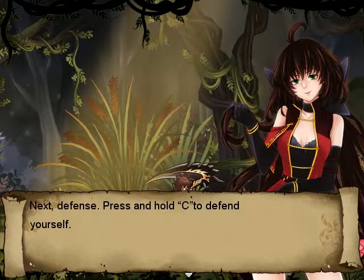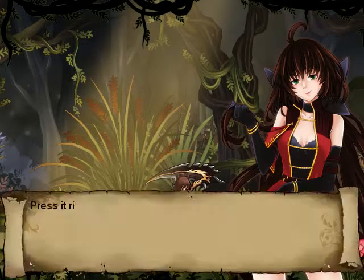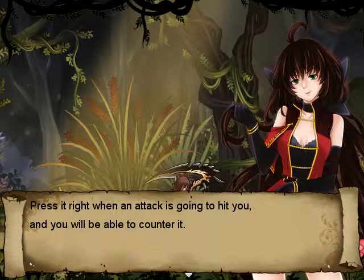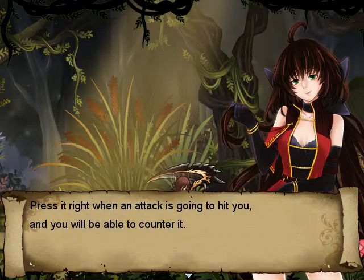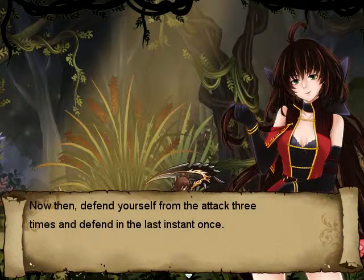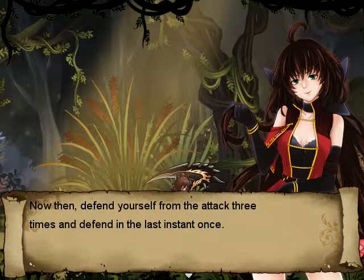Next, defense. Press and hold C to defend yourself. Press it right when an attack is going to hit you, and you will be able to counter it. Now then, defend yourself from mid-attack 3 times and defend in the last instant once.